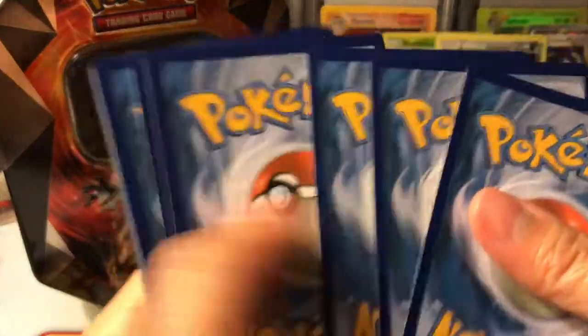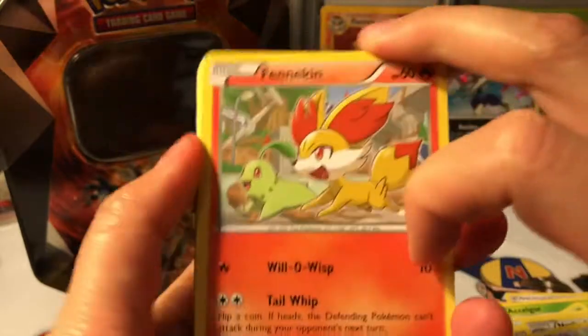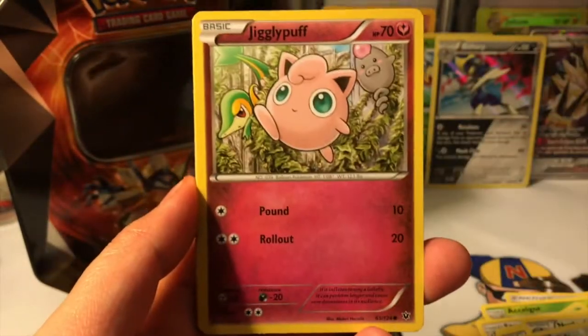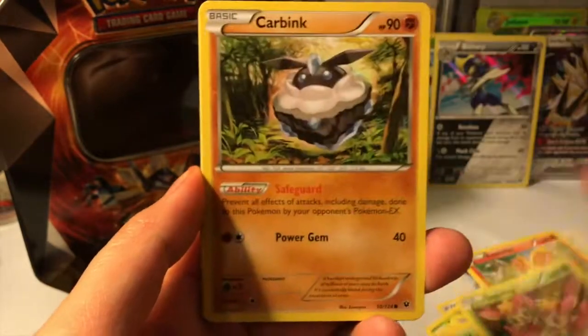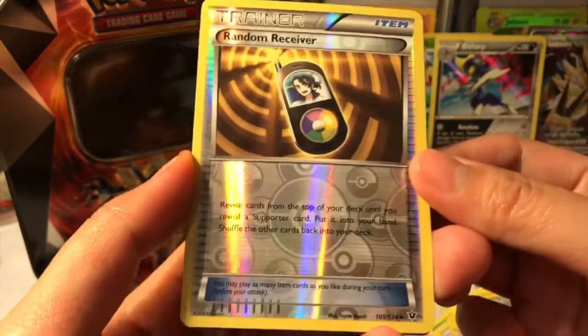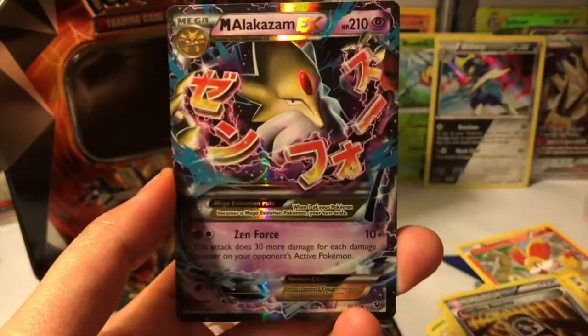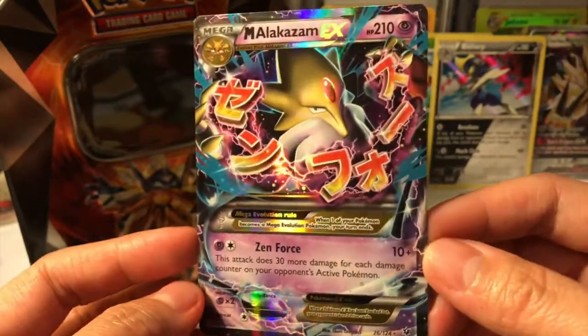Let's go ahead and open Fates Collide. Maybe an Empoleon that I love so much. We got a Carbink, Energy Pouch, and Dugtrio, Bent Spoon, a Random Receiver... and our rare is — oh my gosh — Mega Alakazam EX!